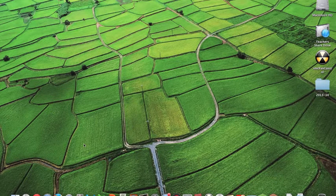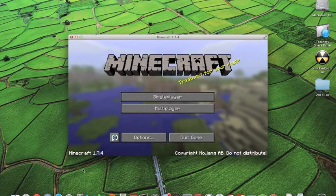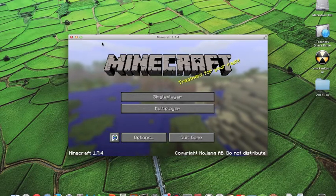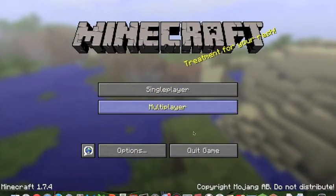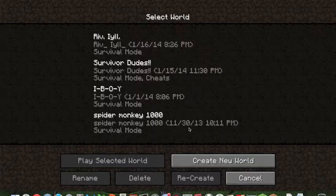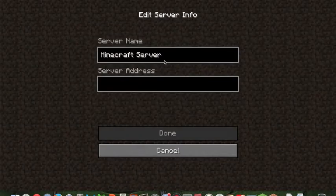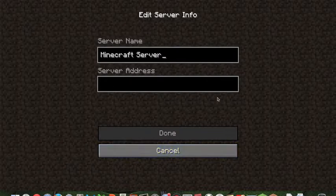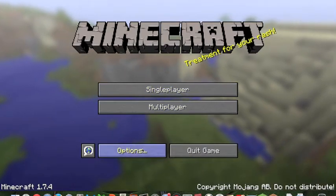I'm using Movavi Screen Capture, so that's where you can see my stuff down here. I'm just going to maximize this. When you get in here there are two buttons: Single Player, which brings you into a world list where you can create a new world, and Multiplayer, where you can add servers by typing in a server address or IP and then join them.